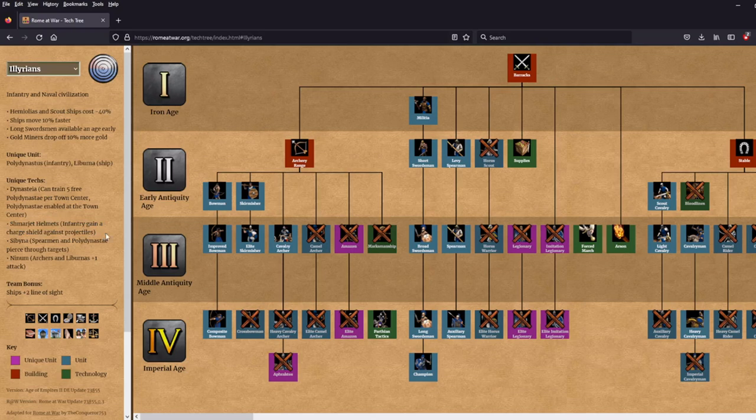In the Imperial Age, you get Sabina — Spearmen and Polydynastai pierce through targets — though I'm not entirely sure what that means mechanically since both have a range of one. Does it mean they ignore melee armor? Hopefully someone in the comments can clarify. The other option is Nenum — Archers and Liburnus gain plus one attack — which is cool if you're looking for archer play to support your infantry. I think Nenum is good while there's still gold on the map, while Sabina is better for late-game strengthening of your Spearmen.